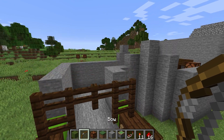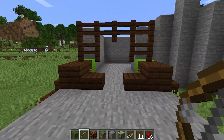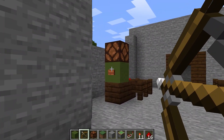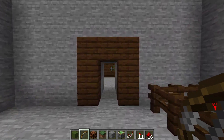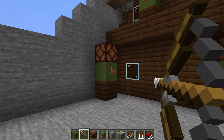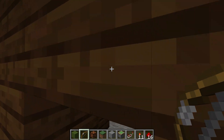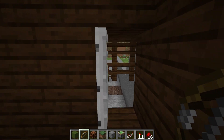Essentially this is an archery training course to get through as fast as you can. You run through, shoot both the buttons, and that allows the door to be opened. Move through to the next section, hit all three buttons, and then you can go upstairs and the iron door is now open.